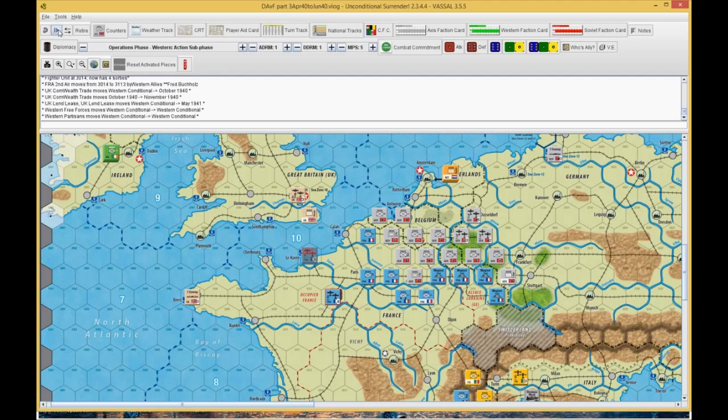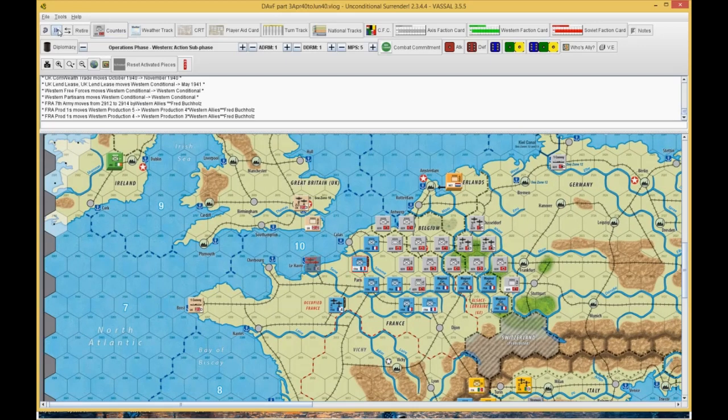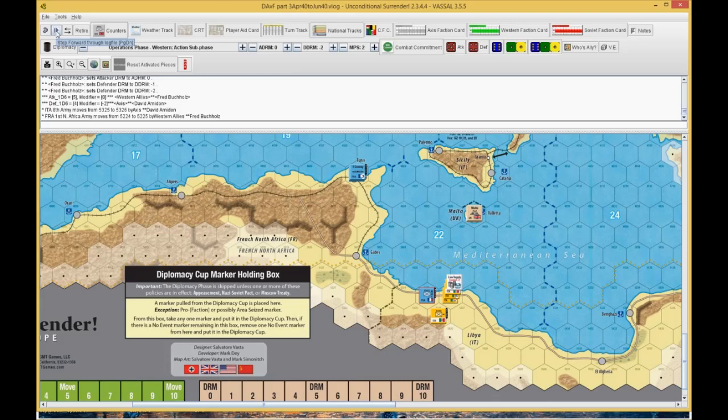I figured out where to put the airplane and went ahead and did an attack — got a plus one to zero. I rolled a seven, he rolled a two, so it was moved and flipped. I then attacked at zero to minus two, got a five — wasn't high enough. He rolled a four minus two, so he's retreated. I went ahead and took this hex this way so he couldn't force me to retreat and end up isolated. This keeps me from being in that situation, and now he's got issues he's got to take care of with the Italians.